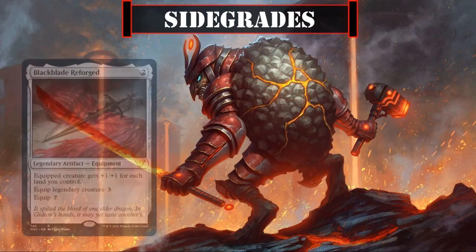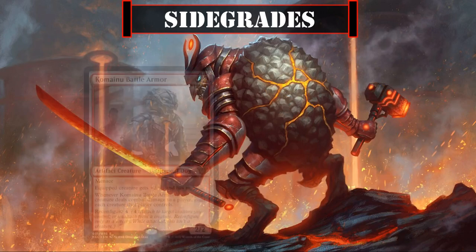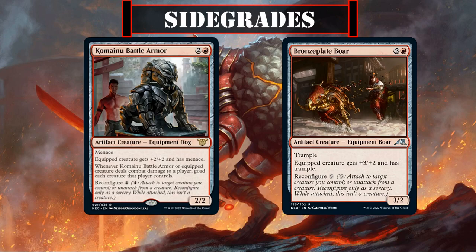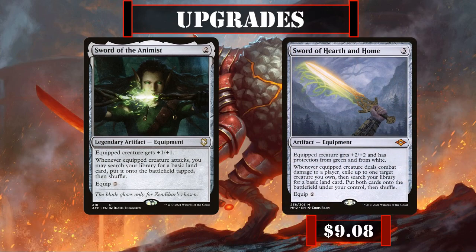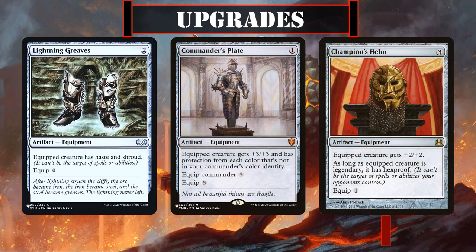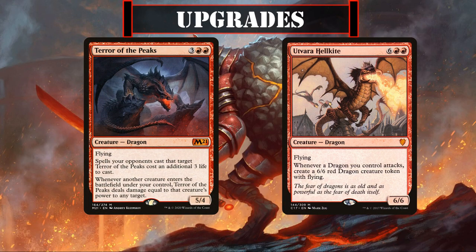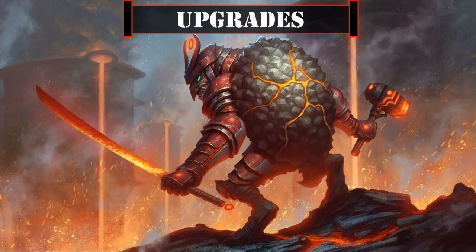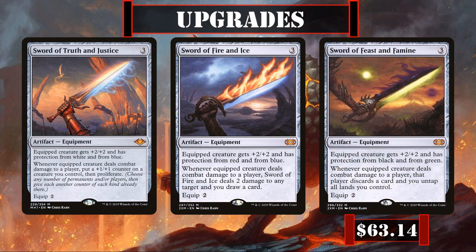For sidegrades, additional equipment such as Black Blade Reforged, Cliffhaven Kite Sail, and Hero's Blade are worth considering for their free or reduced cost to equip, while Kameinu Battle Armor and Bronze Plate make good reconfigure options if we want more bodies that we can later use to modify our creatures. For upgrades, Sword of the Animist and Sword of Hearth and Home are both great sources of modification that also provide continual land-based ramp. Lightning Greaves, Commander's Plate, and Champion's Helm will provide our commander with even more protection. Terror of the Peaks and Utvara Hellkite each provide additional value as we get more dragon tokens into play. And if we want to kick our arsenal into high gear, Sword of Truth and Justice, Sword of Fire and Ice, and Sword of Feast and Famine all provide excellent color protection, stat increases, and abilities — though our wallets sadly have no protection against their price.